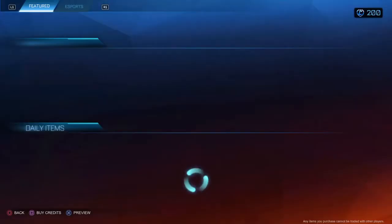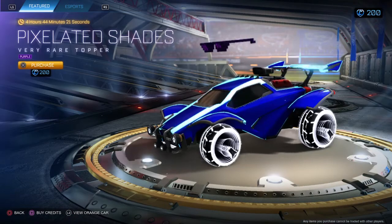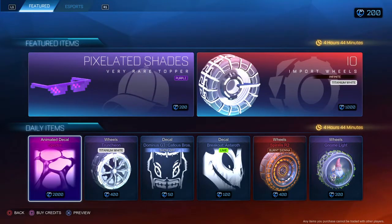Before we get into the Rocket Pass, we'll look at the item shop. We've got these pixelated shades that just drop onto you — pretty funny. Animated Decal Spectre, not the best. Honestly, there's some stuff in the Rocket Pass that's better than that.